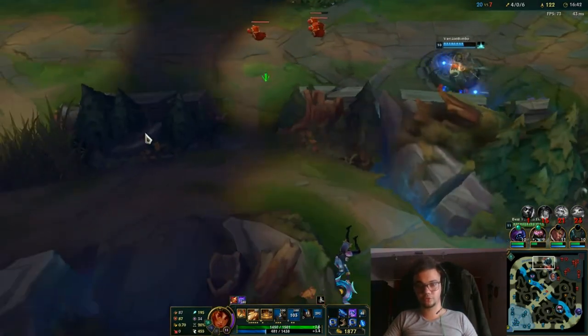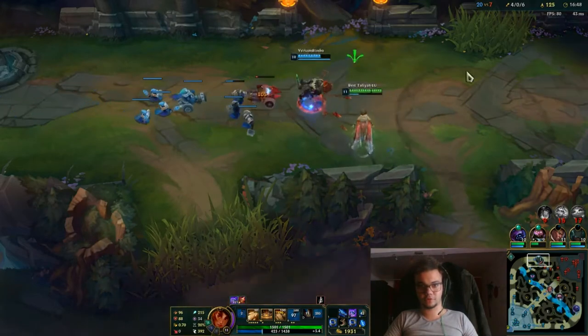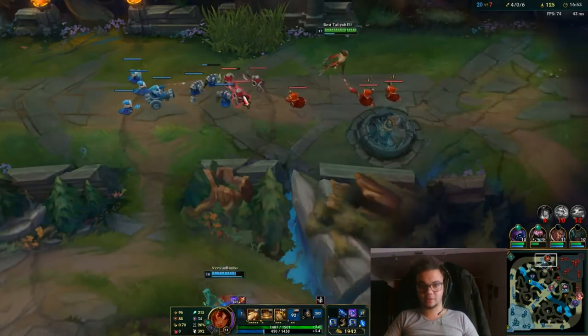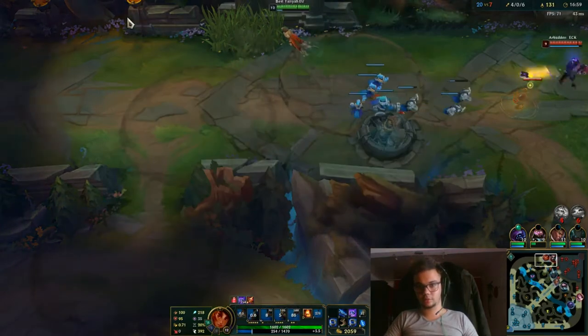This is excellent. I got gold for that — it was a good flash because I thought she was going to use the plant. We also got a Vision Ward. Drake — Infernal Drake on the other side of the map. That's how I miss cannons as well. Echo is very behind now.